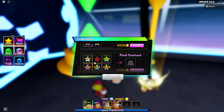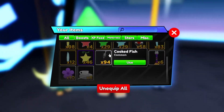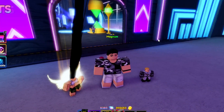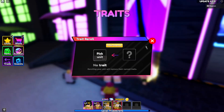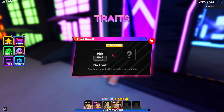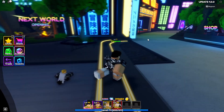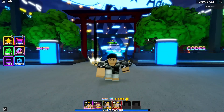To evolve Gone into Divine Go, you need the Final Contract — it's pretty expensive. You also need 40 cooked fish, which you get from the Ant World. That's simply how you evolve Gone. One contract, 40 fish, and you get this beautiful unit. As for Divine rarity, it's a 0.2% chance on a pull, same as Golden.